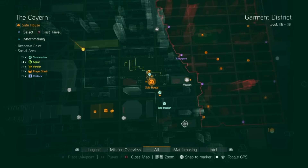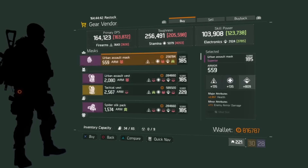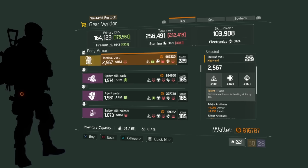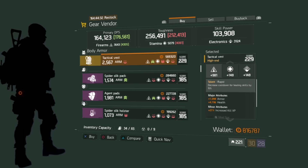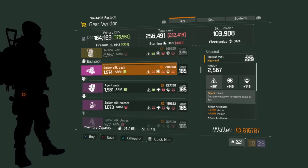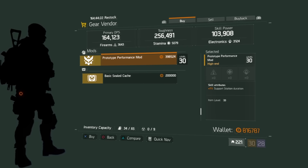At The Cavern, we have a tactical vest with Rapid. The major attribute is Firearms with 1,098 armor, 4,796 health, and 27% increased kill XP — not too bad. The prototype performance mod gives 7% support station duration.